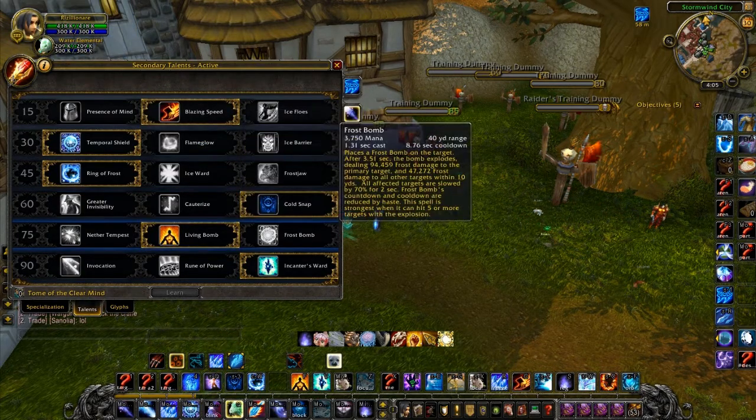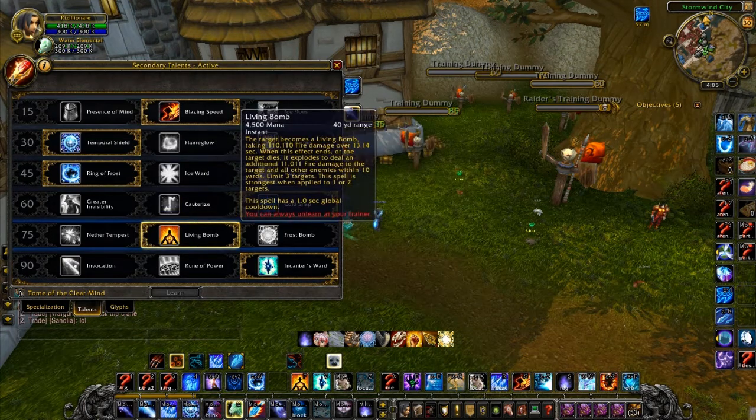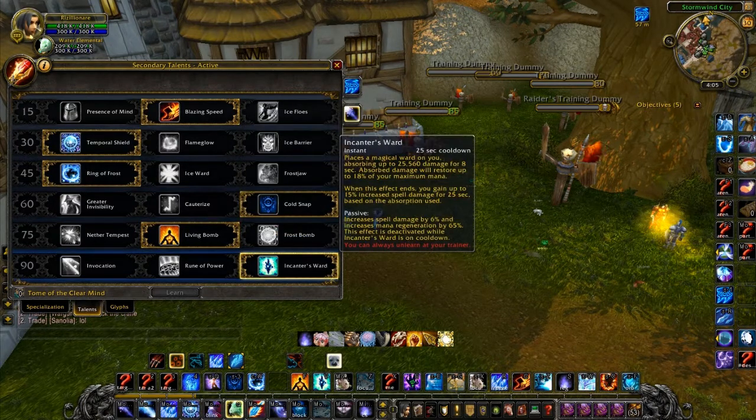Because Frost Bomb got nerfed, Living Bomb seems to be the best option — it does reasonable damage and gets you all those Frostfire Bolts you need. For the last tier I choose Incanter's Ward because it's a nice extra shield to have, and it's nice for getting back mana if you're spamming Spellsteal.